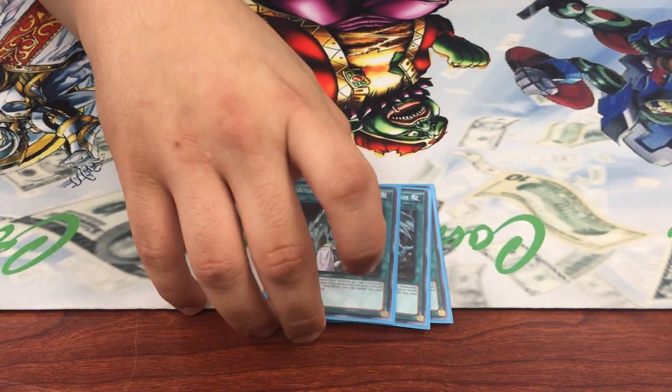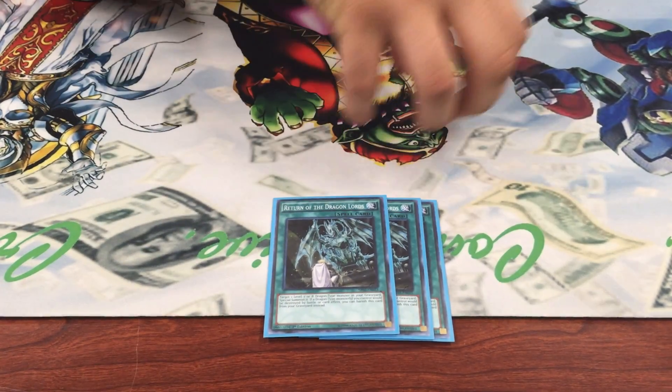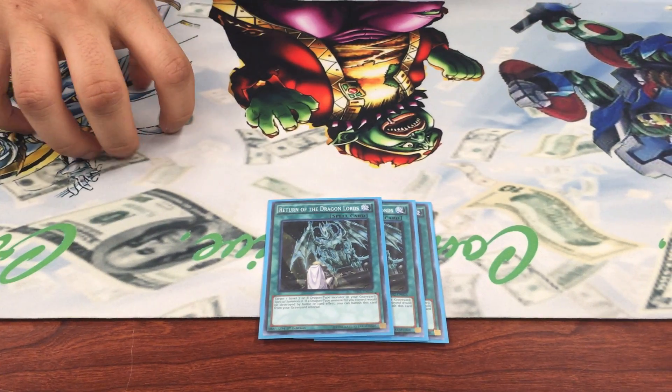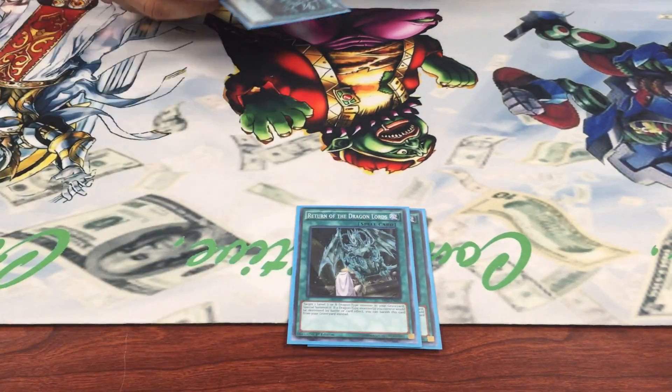Just in case you guys don't know, it can protect multiples. So if you have, like, a Blue Eyes and a White Spirit and a Filagram and a Raigeki, this will protect all of it by just banishing one.